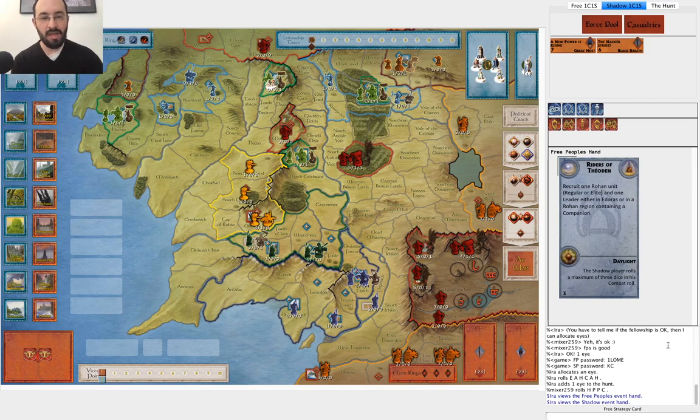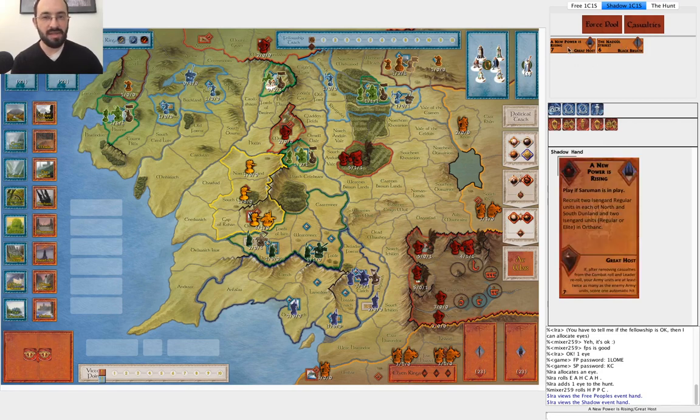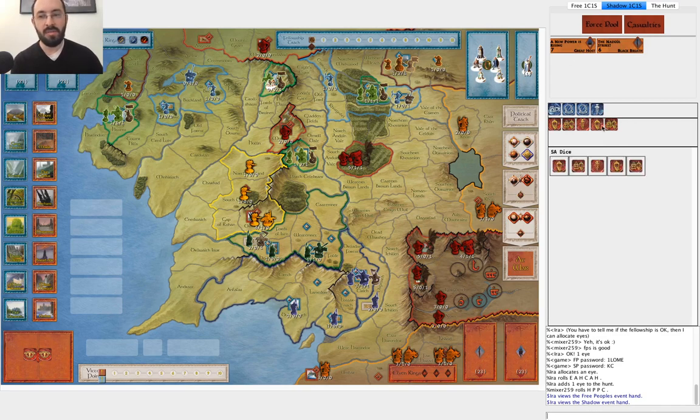I'm Shadow, and my opponent is obviously playing Free. I allocated one Eye. There's some discussion about how many Eyes to allocate at the beginning of the game. I think one Eye is often a reasonable approach. So this is what we ended up rolling. You can see my starting cards. It's great to start with A New Power is Rising — that's a powerful early muster effect. I got my two musters, so I'm going to be able to get Saruman on the first turn.